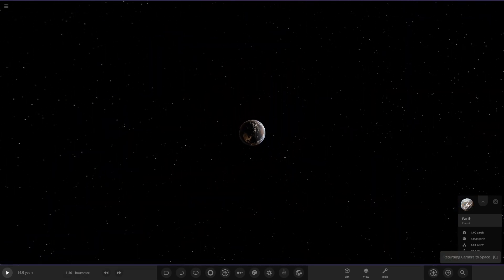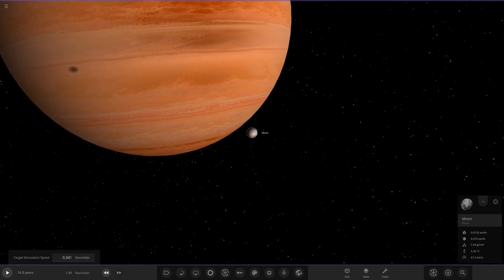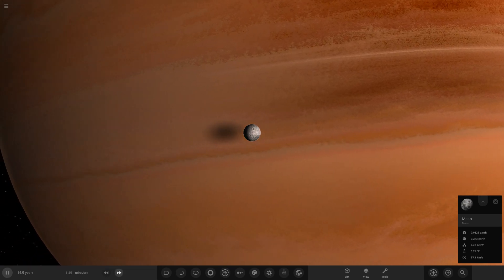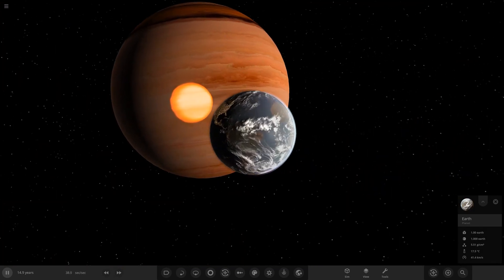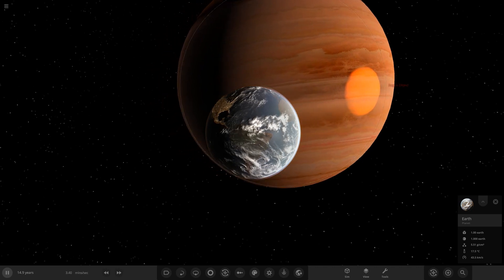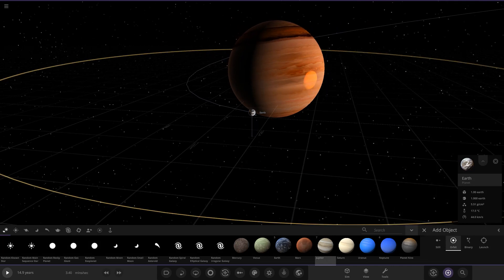The Moon has been pulled away from the Earth completely. We can watch the Moon actually be destroyed. It's going in very fast - slowing it down. The Moon is pulled away from Earth and sucked straight into the gas giant. Big explosion from the Moon, and it's gone. Now the Earth itself is being pulled in by the big colossus. No escape now. Imagine seeing that in reality - it's bigger than Jupiter.